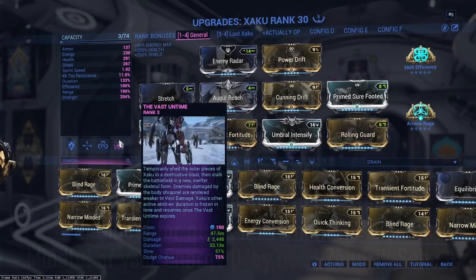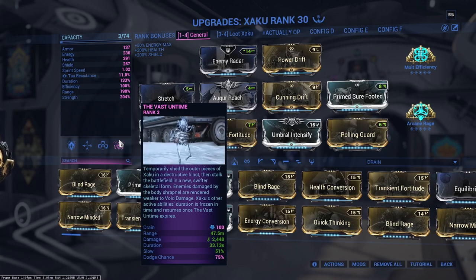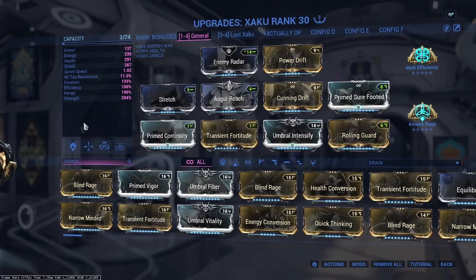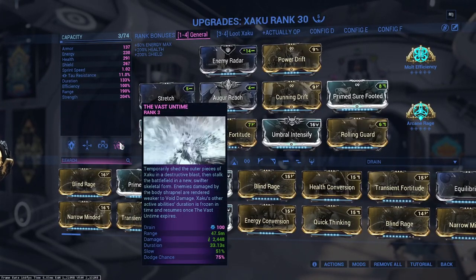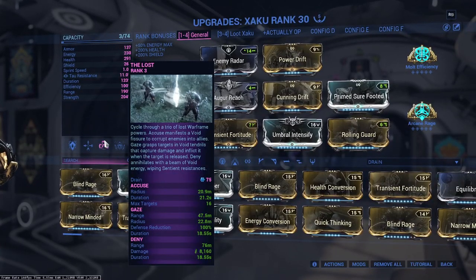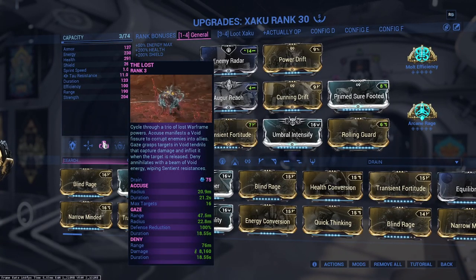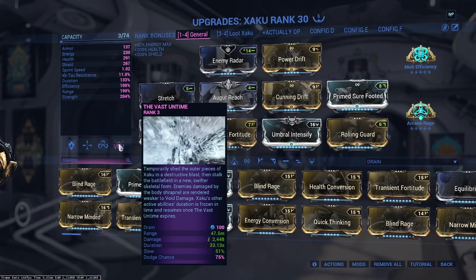We can also use Vast on Time — we're not really using it for survivability here; we're using it to freeze ability duration. It freezes the countdown on The Lust's Gaze, and also on Zata's Whisper. So the idea is: you cast The Lust on an enemy, then cast Vast on Time to freeze the duration countdown for Gaze. Gaze's duration is 18.55 seconds and Vast on Time is 33 seconds — so you can just keep recasting and that 18.55 can last a very long time.